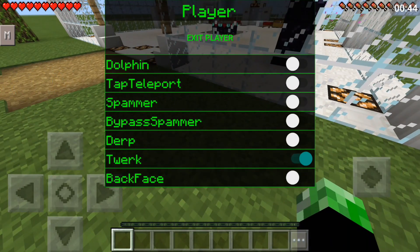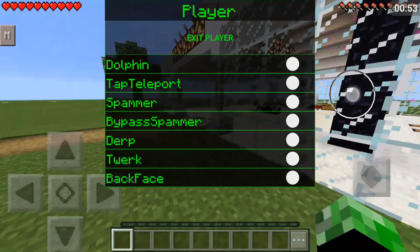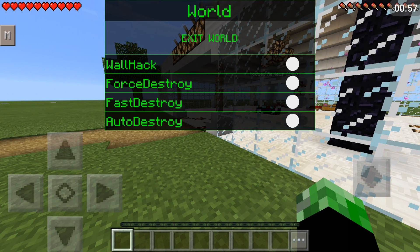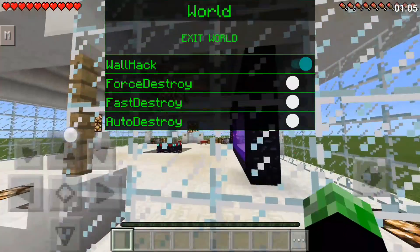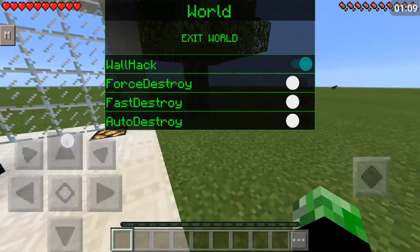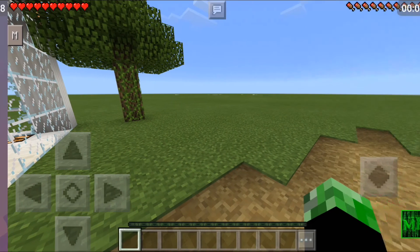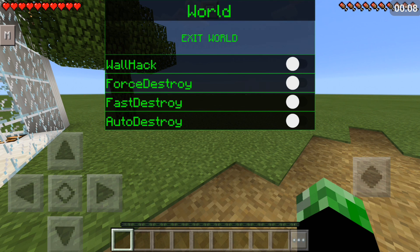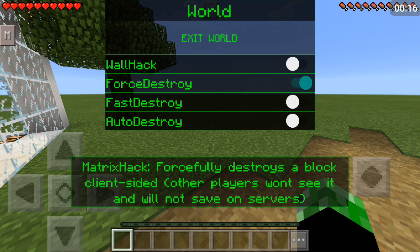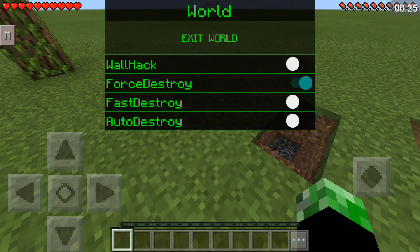Twerk makes you crouch and uncrouches extremely quickly. Back face — I'm not sure what it does either, it makes you go insane but I'm not sure what the point is. World features are pretty awesome. Wall hack — you press wall hack and it enables you to walk through walls. Boom, works perfectly. You do get hurt through blocks like this though. That was just insane.